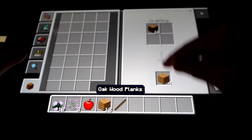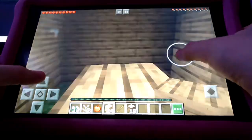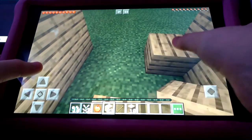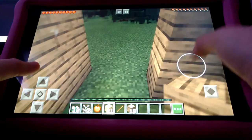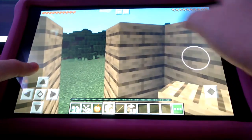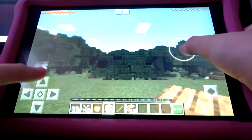Okay guys, so while I was off camera for a little bit I got some wood and just turned them into planks, and now we need to build some more. We have enough space for a door — that's what we need to make sure of. That's good.